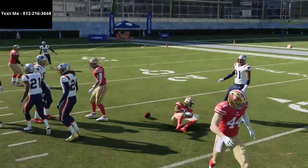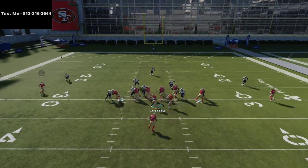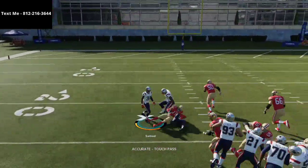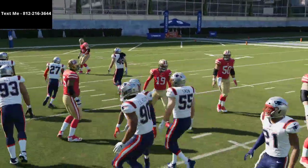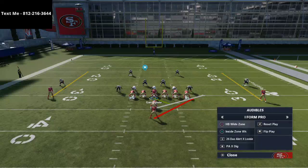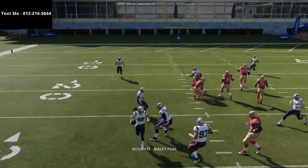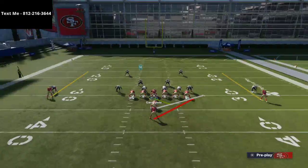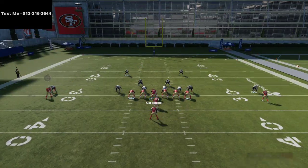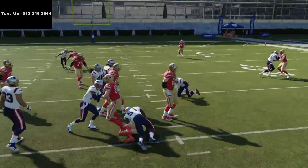Duo is a really good run. It does have a slant route attached to it, so if they're blitzing heavy or not playing pass coverage, you can still hit that slant route. I almost wish the slant wasn't attached to it, because then we could flip it back and forth and run it to both sides. But if they're in a zone, they'll be able to stop it.